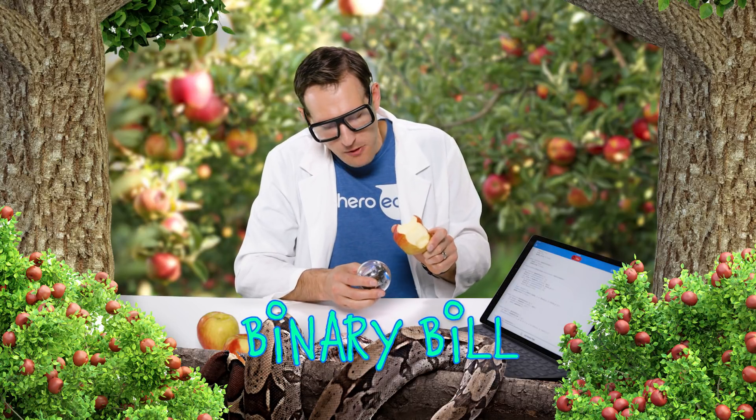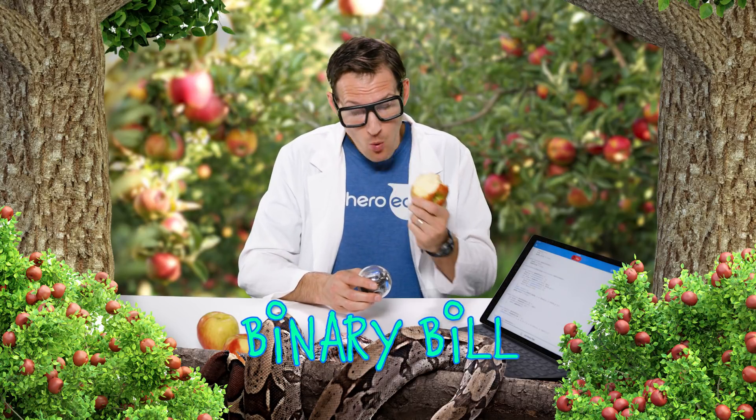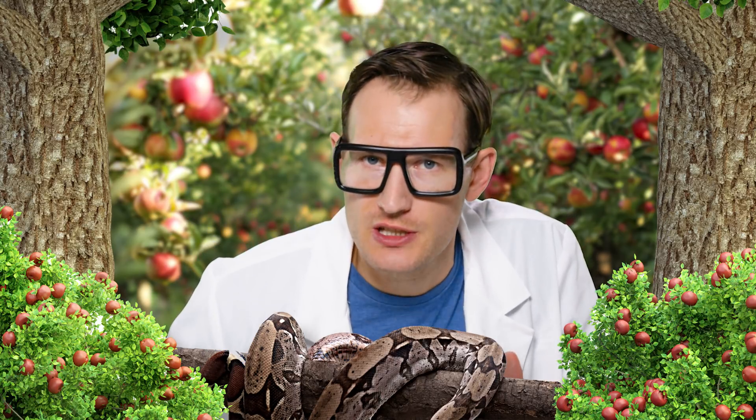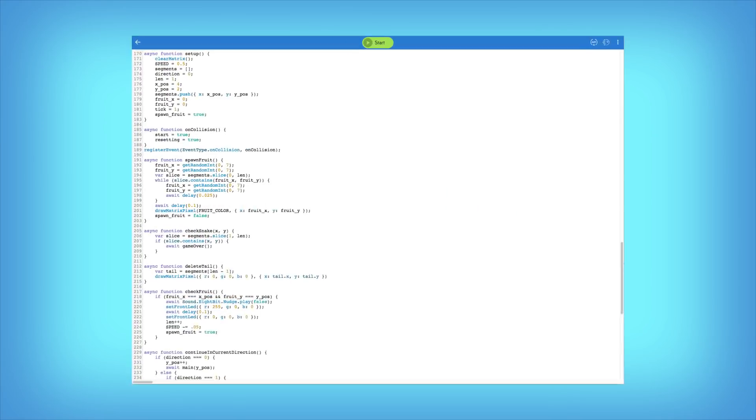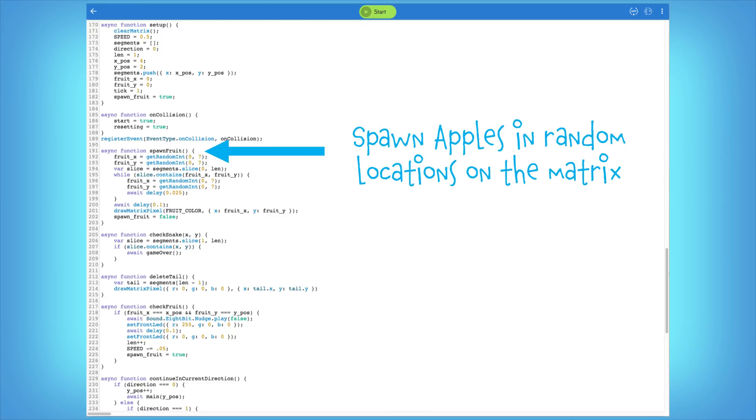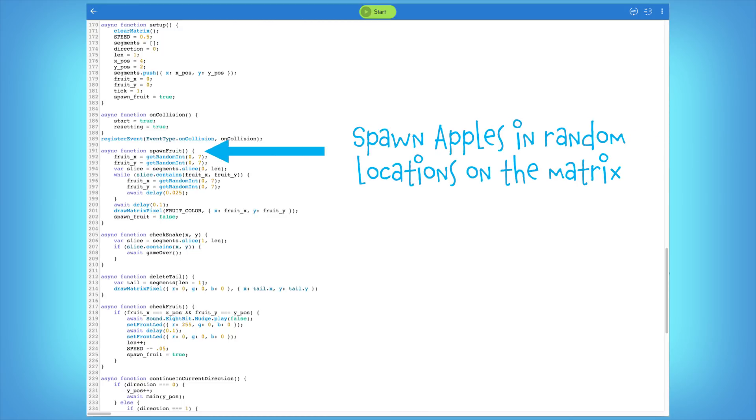Come check out what's happening behind the scenes. You collected five apples. This program uses a series of functions and the set pixel command on the matrix to draw your ever-growing snake as you collect apples. Who knew snakes loved apples so much? Each time you collect an apple in the game, we run the spawn fruit function, which places a random apple on the 8x8 grid to keep the game unpredictable.